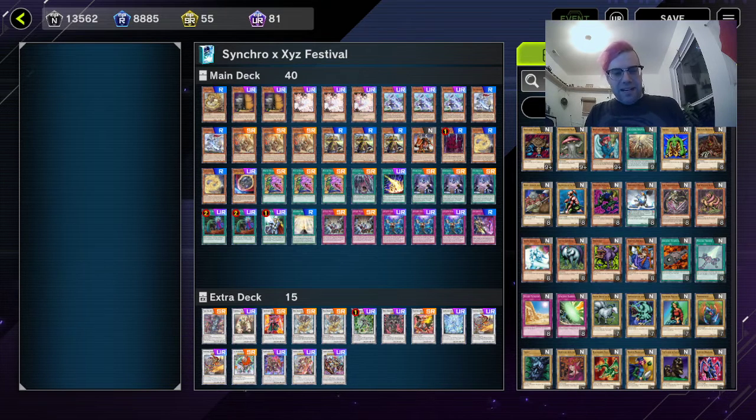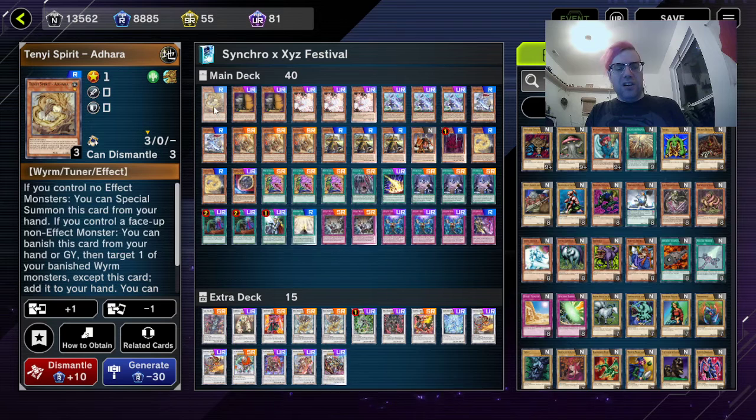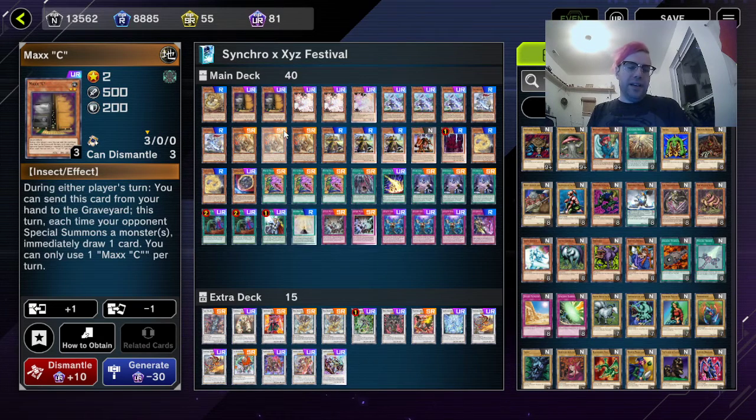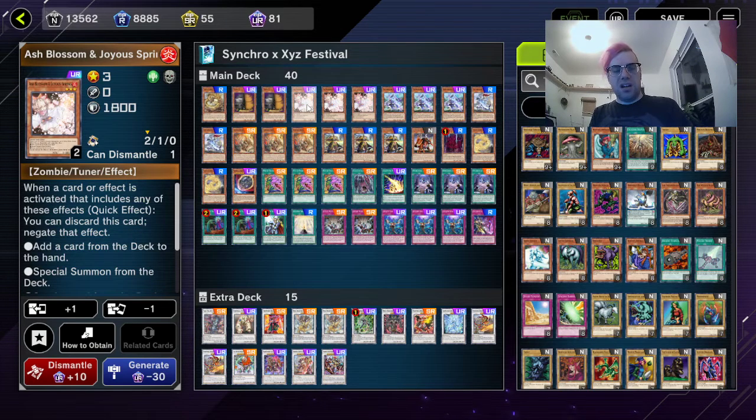To start our Swordsoul deck profile, we have one Ten-Yi Spirit Adhara. I'm still running one even though the Ten-Yis were kind of hurt for this format — you can't run the Link 1, you need to resolve their effects quickly, and the Shooter is limited to one. But I'm still doing it for consistency. Next, two Maxi C, because our opponents are going to Synchro summon a lot and we really want to draw those cards off special summons.